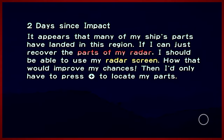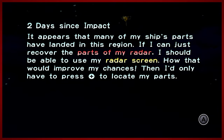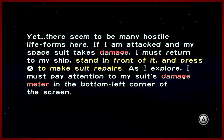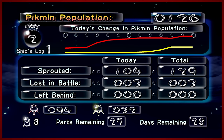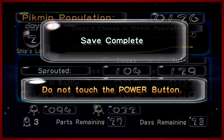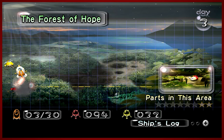Two days after since impact. It appears that many of my ship's parts have landed in this region. If I can just recover the parts of my radar, I should be able to use my radar screen and improve my chances. There seems to be many hostile life forms here — if I'm damaged, I can return to the ship and it'll repair my suit. I did lose three Pikmin today, but so far we've made 129. It doesn't tell you exactly the breakdown of what Pikmin you have, but you can do that once you go to the respective onions. So far, so good, and we'll be taking on day three in the next episode.